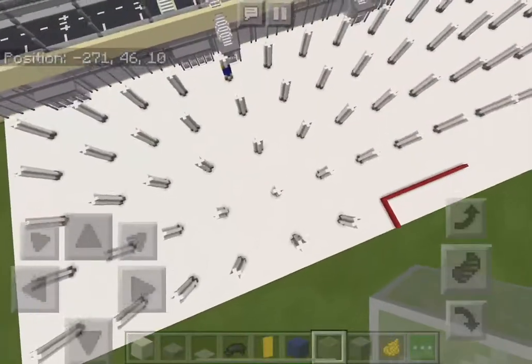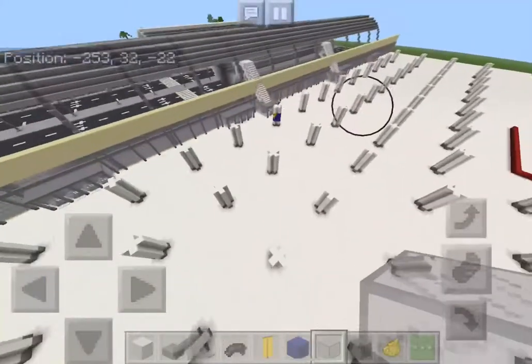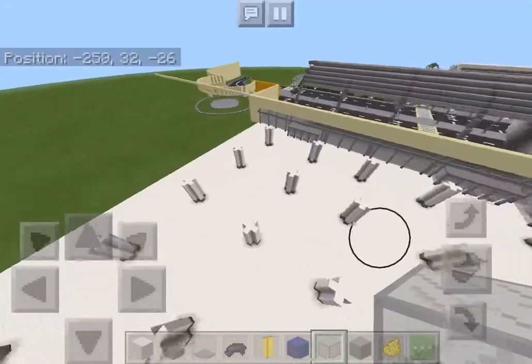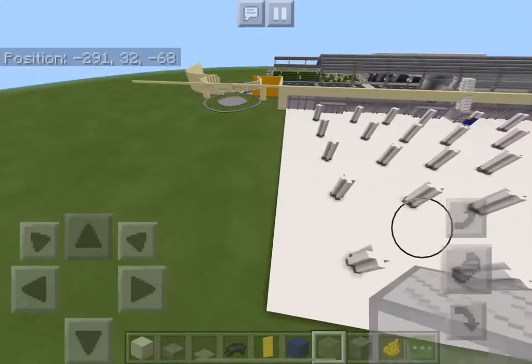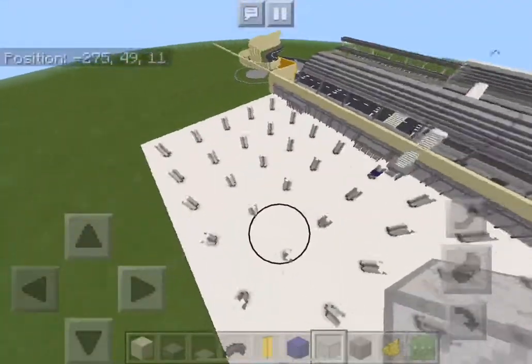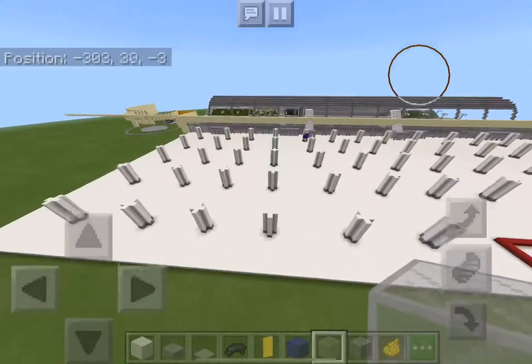I haven't gotten much done but I have a lot of plans for this airport — I think it's going to be really great. Up on top, that's actually going to be a taxiway where I'm working on building an A350. I started off using the YouTuber JohncoTV's design but I've decided to change it up so it isn't completely copying his design.